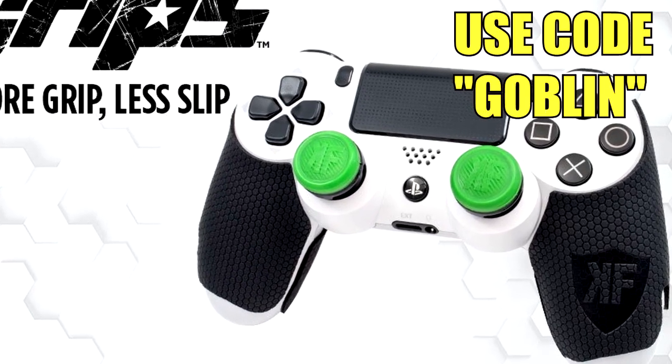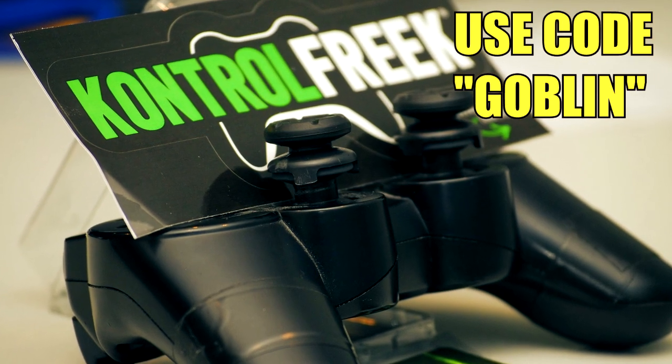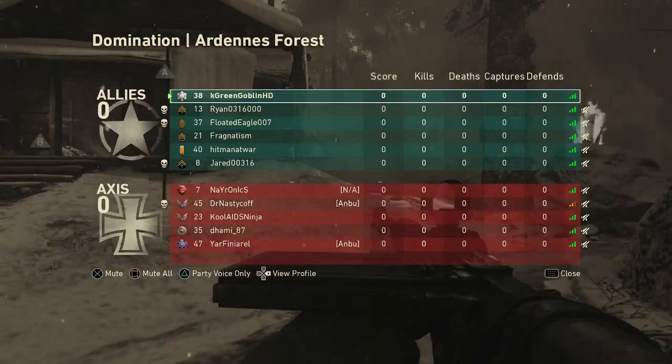If you guys want the fastest way to improve your aim, get some Control Freaks for cheap — use code goblin for 10% off and improve your aim today. Link in the description. Yo, what is up guys, it's the goblin.